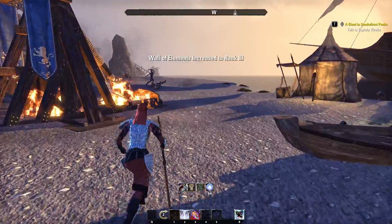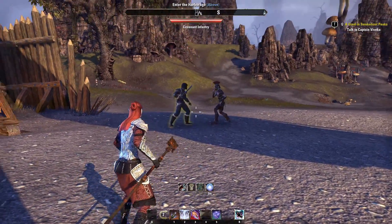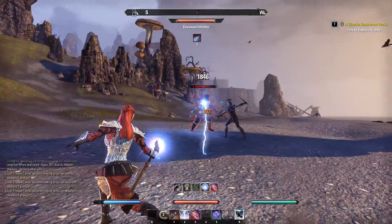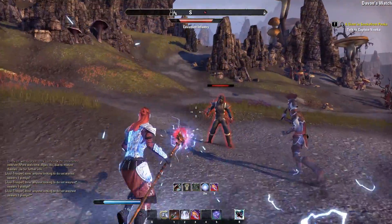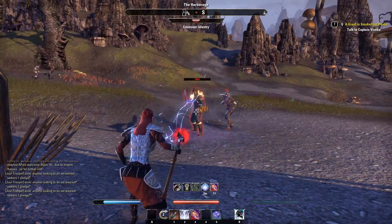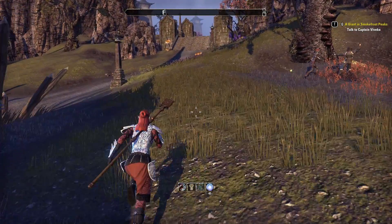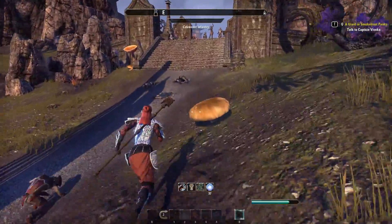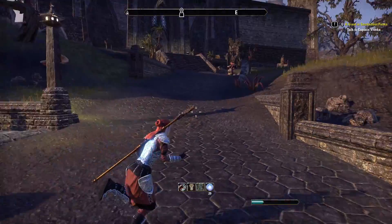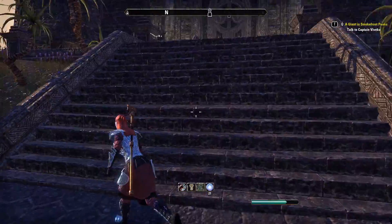So I'm thinking I'm gonna try to do something with ice, because I have had a mage character with ice before, and we'll see how that works. So I'm gonna go find an area where I can do some blood working.